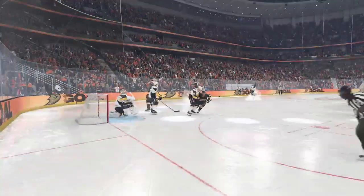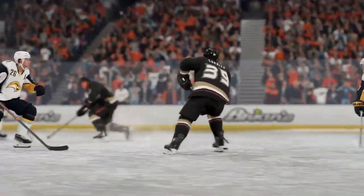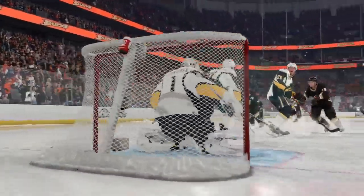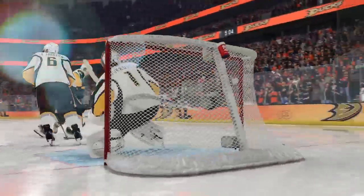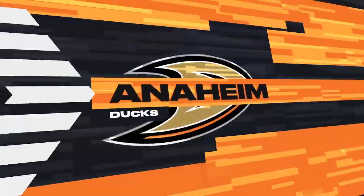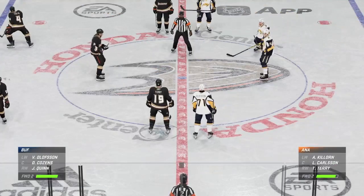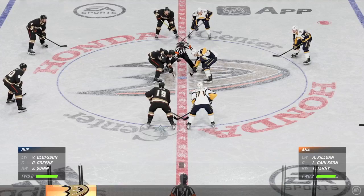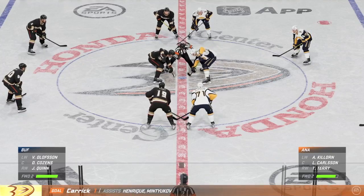The goaltenders are just so good in this league, James. If they see the shot, they are going to stop it, so you've got to get traffic in front of the net on this power play — they do an excellent job of getting bodies in front of the paint. Anaheim's extended the lead to two goals here in the first! You can certainly see there's jump to their step, they have their legs underneath them, and they've really dictated pace and controlled the game.